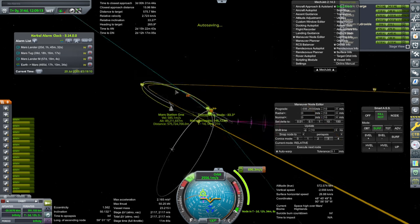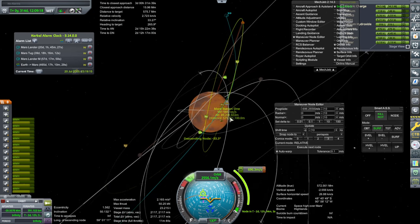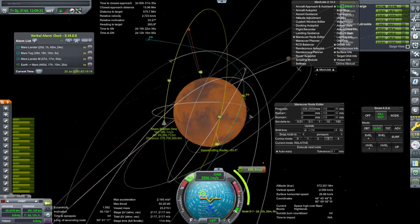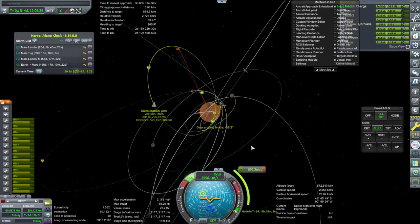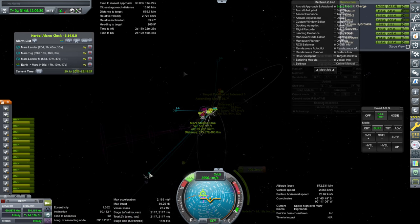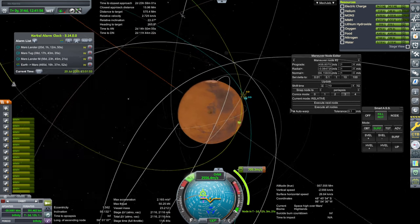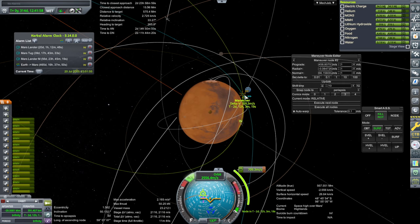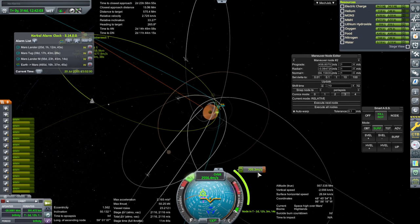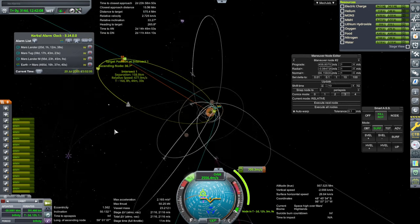It's quite out of phase and we've also got this inclination difference. That periapsis probably isn't in the best location that it could be. I reconsidered doing any burn right now, and instead we are going to do a burn at periapsis — or close to it, just a little past it as it turns out — and after that burn, which is 709 meters per second, we get a very loose capture.